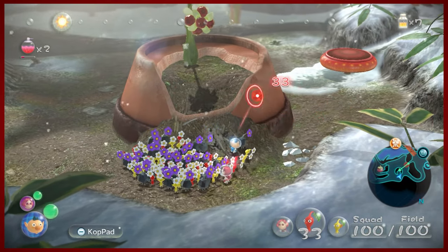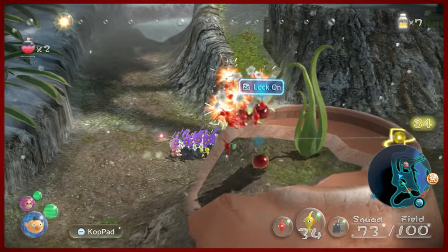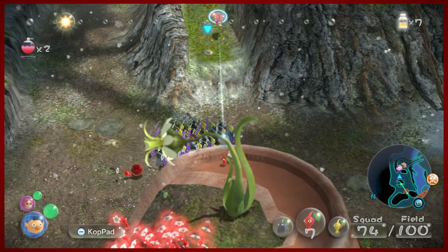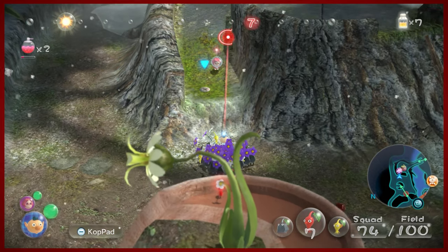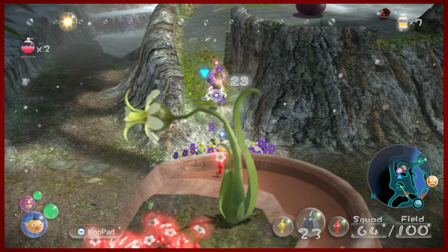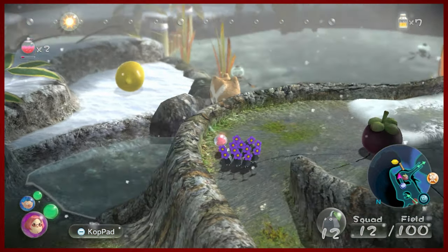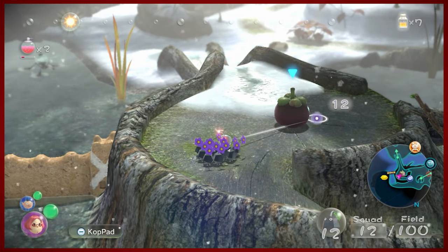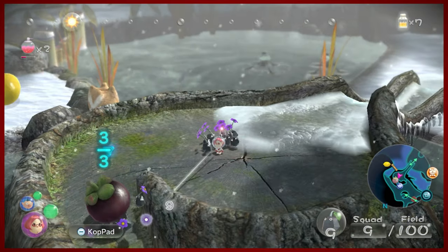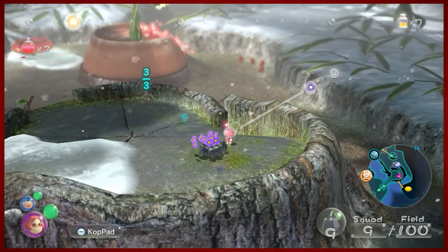I'm actually going to send the reds to take care of this because they're not super useful in this episode in terms of what we're going to want to do. I always have a use for red Pikmin when it comes to taking care of business, but I like to split them up based on what I think they could and could not accomplish. I don't know how many of you know what this is, but this is certainly something. If you thought it was a plum, well, you're plum wrong. Sorry about that, everybody.